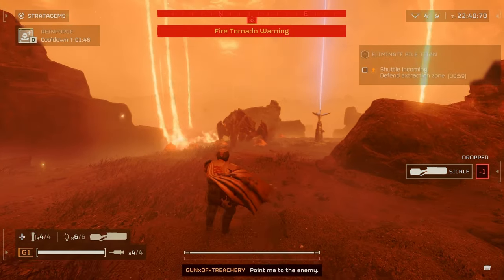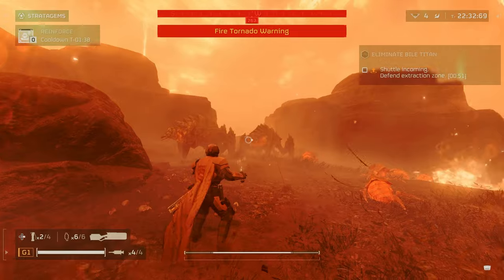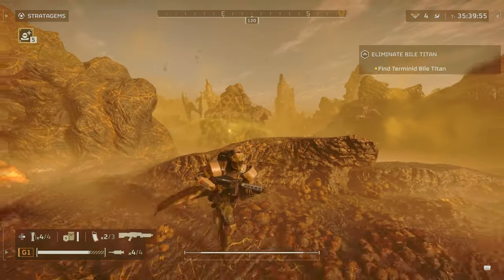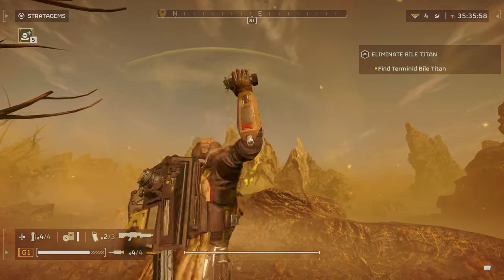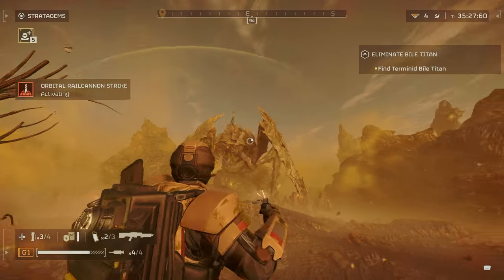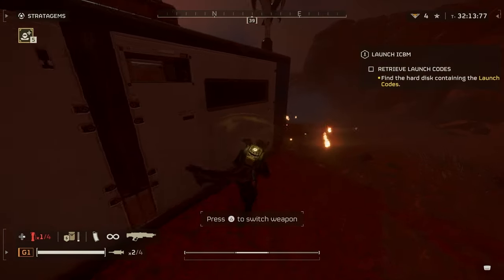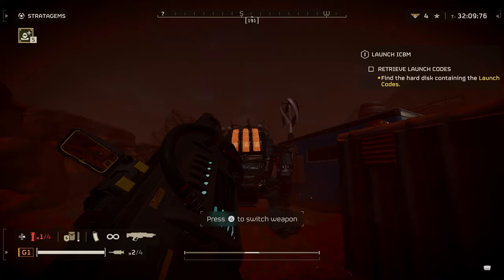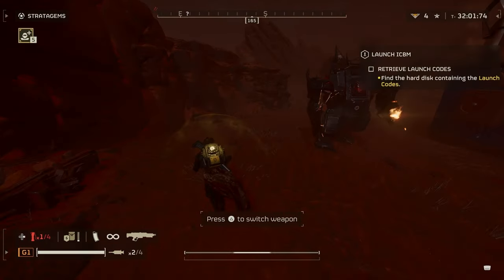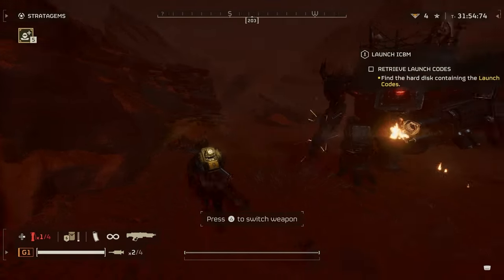The next piece of equipment is the stun grenade. I had a lot of success with this — it can stop chargers from charging you. You can cook it and throw it to activate sooner, or direct-impact them and it'll blast in their face. I also had success against Bile Titans: as soon as they're going to shoot, launch it at their face and they'll be stunned. It works against Automatons too — it stuns everything, including Hulks briefly. It didn't work against tanks, but against all other elite enemies it's really good. I recommend the stun grenade for sure.